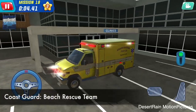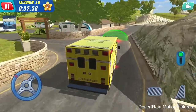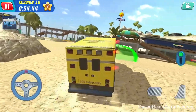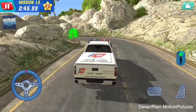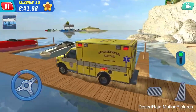Coast Guard: Beach Rescue Team. Participate in rescue missions on the ground and in the sea. Control powerful cars and fast motor boats. Try yourself as an officer of the Coast Guard in this Android game. Survey the coastal zone in search of people in distress. Drive at great speed on the beach and the sea hurrying to people who need your help. Come first to the scene and get an excellent rewards.